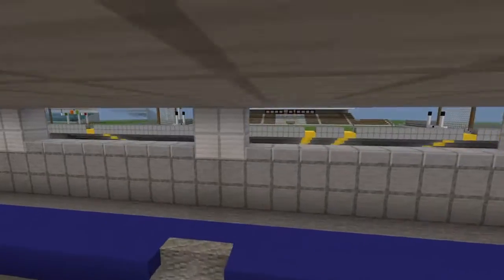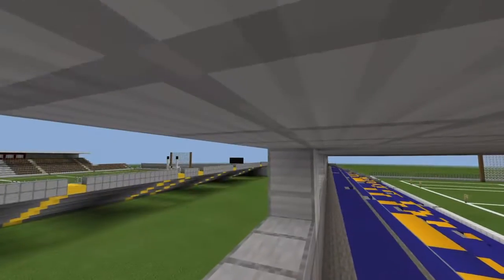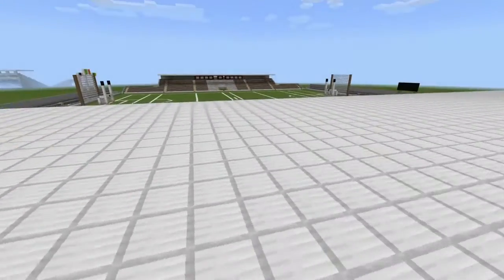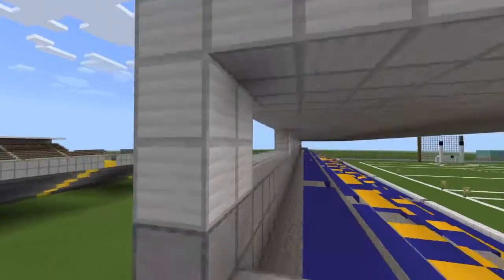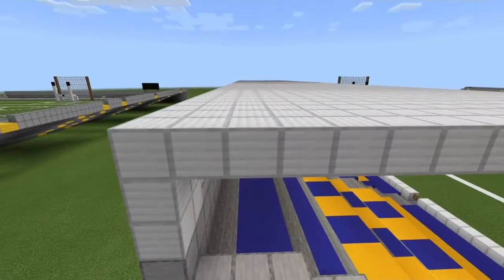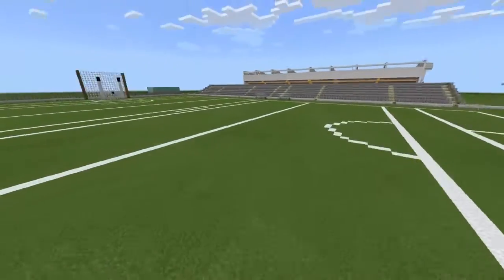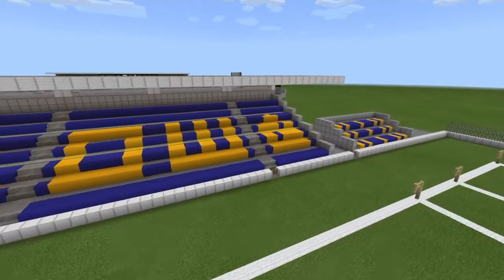Also along here we have a pretty big gap - I put slabs in it, but if they weren't there you'd get out through them. The stand doesn't really have much support; it's just held up at the back and then comes out over it. There's no big iron girders or anything on top, no poles going up from the seats. But it's a pretty cool stand - I like the colour scheme, the blue and the yellow is really nice.